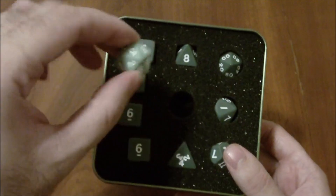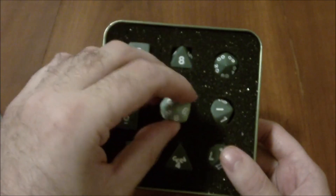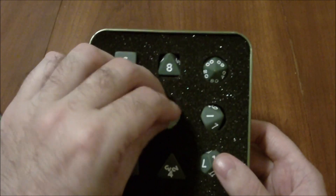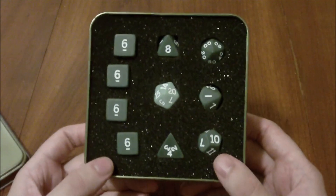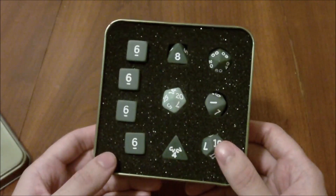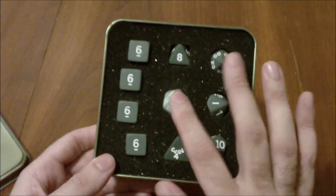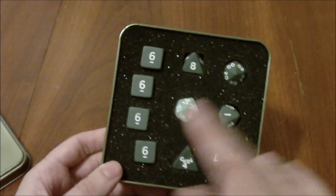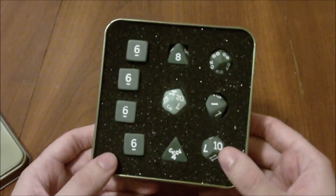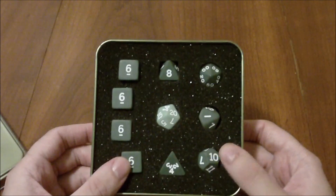Having the d20 be a completely different color is probably going to bother me from the standpoint of liking to have matching sets. And I think there was a missed opportunity to include a second d20 — if they'd had two d20s and one was this color and one matched the rest, that wouldn't have been so bad. Having a second d20 for things like advantage or disadvantage is something that Wizards of the Coast dice sets should start including.